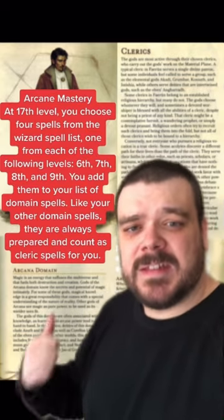at level 17, you can choose a 6th, 7th, 8th, and 9th level Wizard spell you always have prepared.